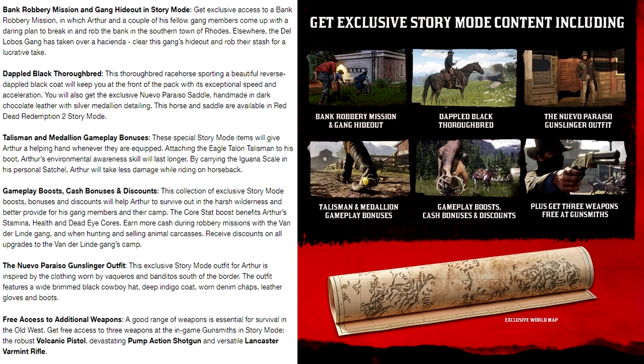The Dappled Black Thoroughbred: this thoroughbred racehorse sporting a beautiful reverse-dappled black coat will keep you at the front of the pack with its exceptional speed and acceleration. You will also get the exclusive Nuevo Paraiso saddle, handmade in dark chocolate leather with silver medallion detailing. This horse and saddle are available in Red Dead Redemption 2 story mode, so it does look like we'll be able to customize how our horse is loaded up with our saddle. I do wonder what the differences in saddles will be.